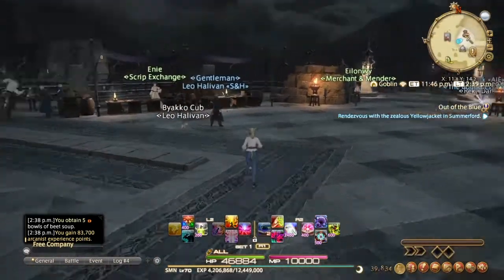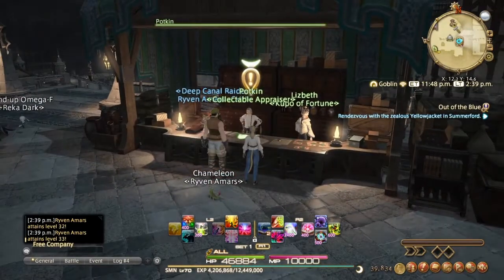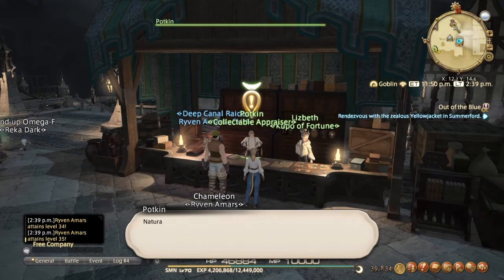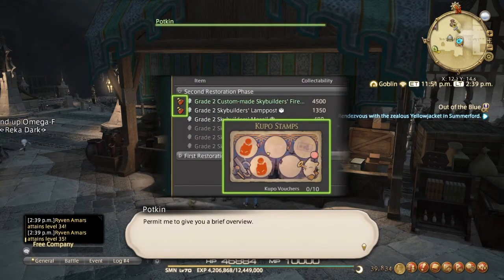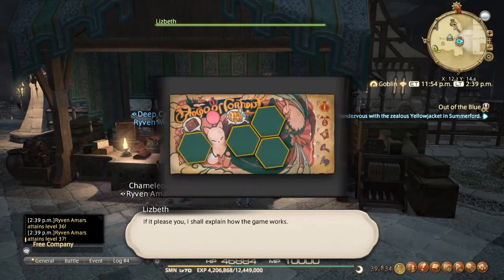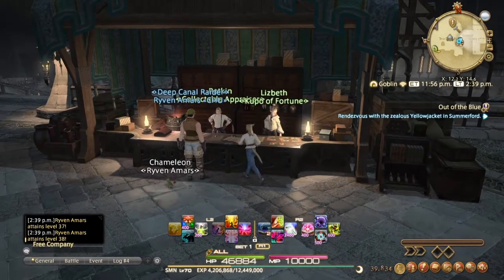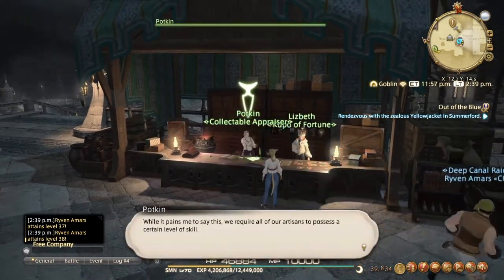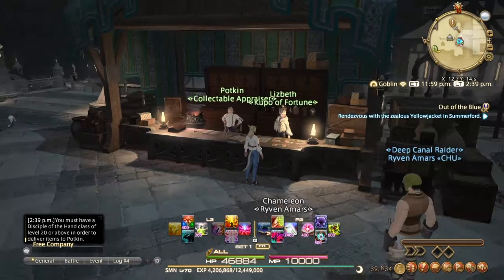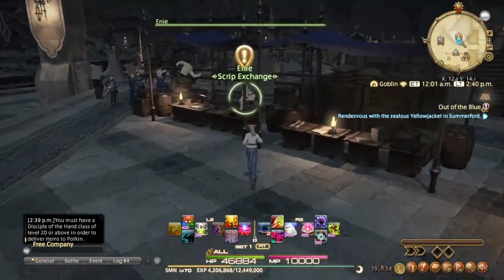From here you want to carry over to this person — this is the collectible appraiser. If you've done any of the other hand-ins for Idleshire or Rowena's Reach it's very similar: you just craft collectibles and hand them in and you'll get scripts. That's one way of getting scripts, but I'll show you both ways — there's also another way through gathering and the Diadem.